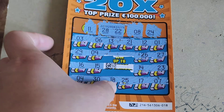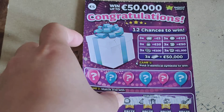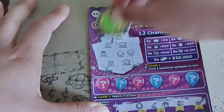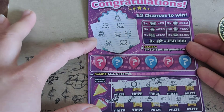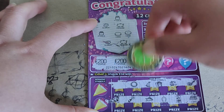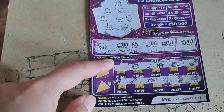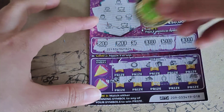As expected. Moving on to my last ticket — the Congratulations one. Game one: match three identical symbols to win. Only two of each — not a winner. Game two: let's go — would be nice to win that 200! One more chance — no. Game three: match either of the winning symbols to any of my symbols to win a prize. Last chance!